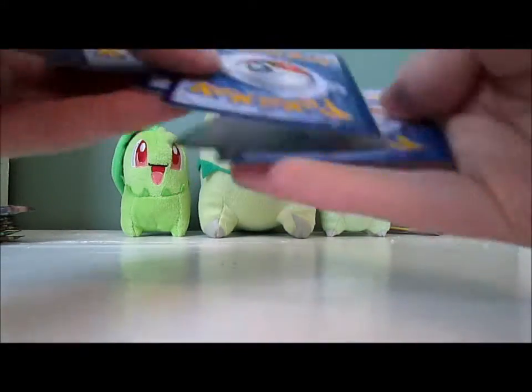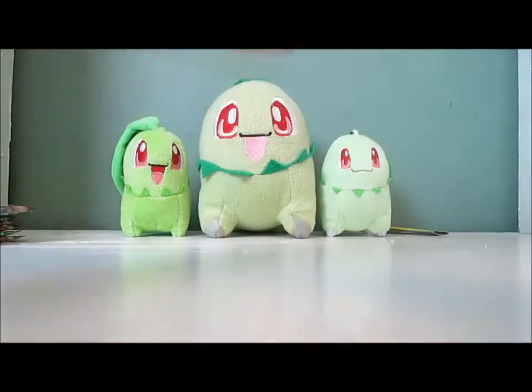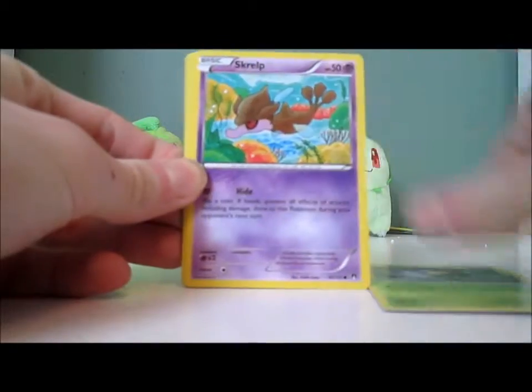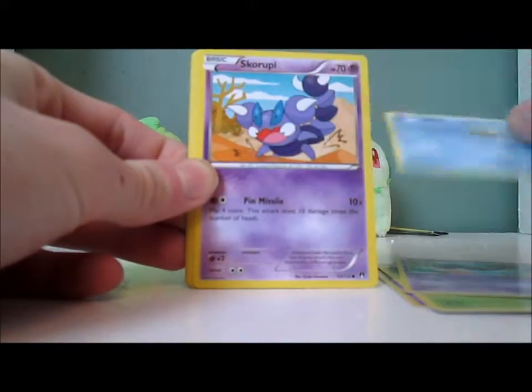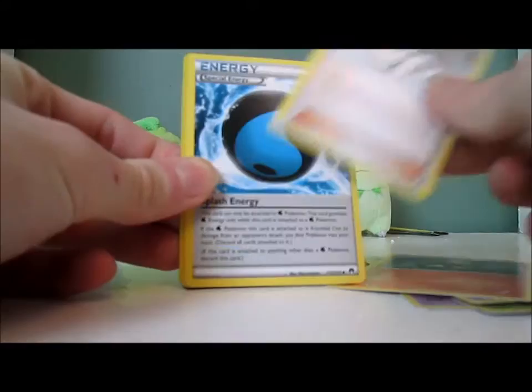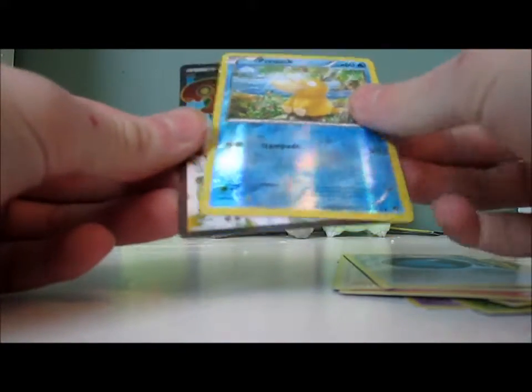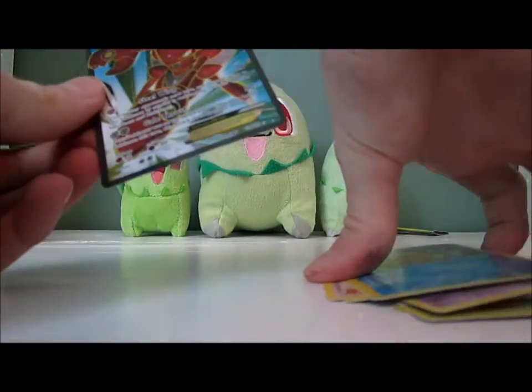I think I saw something. I feel it, so there's definitely an EX in here. I'm going to guess it's Espeon, I don't know why. Drowzee, Kricketot, Skrelp, Staryu, Skorupi, Arcanine, Misty's Determination, Splash Energy, Psyduck Reverse — and is it Espeon EX? No, it's Scizor EX! I don't have this card! Yes!